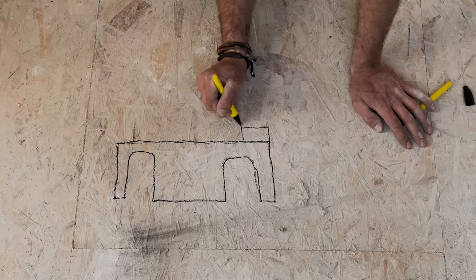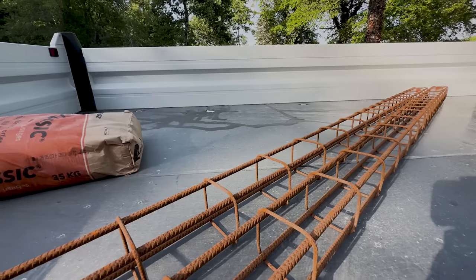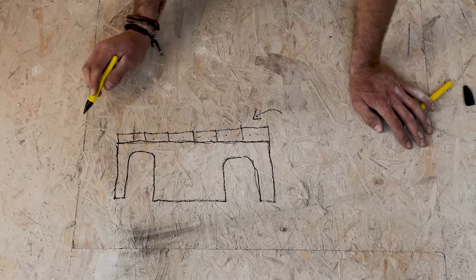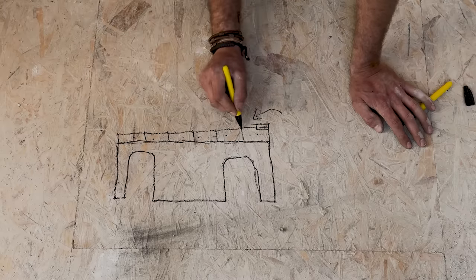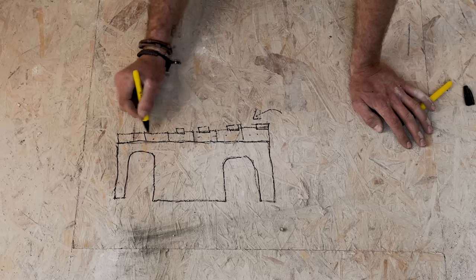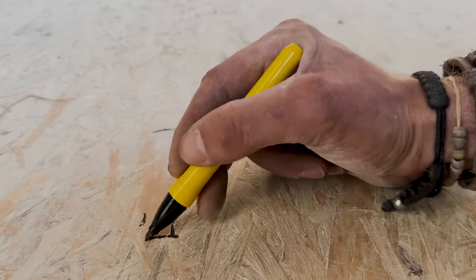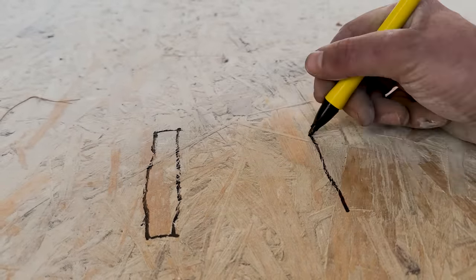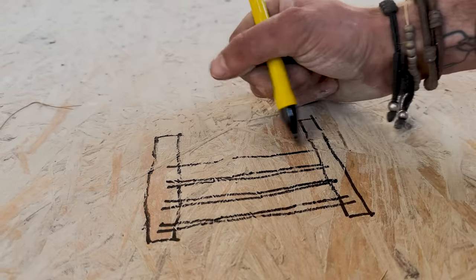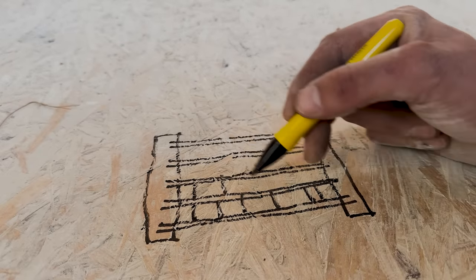On top of the new brickwork that I've just done will sit the ring beam. This is made up of these U-shaped blocks. Inside that, I'll fill them with cement and rebar, and that'll create one long stretch, tying the whole wall together and spreading the weight evenly across the wall. On top of that will be the beams for the block and beam system. These are concrete beams — they'll be set slightly into the ring beam to tie one wall to the other. That means the chateau wall and the new wall I've built will have these concrete lintels go from one to the other, cemented in, which will tie both walls together. Then it's just a case of plopping in the concrete blocks, and there you have a floor.